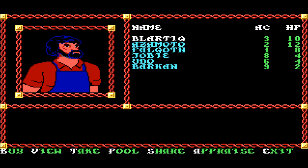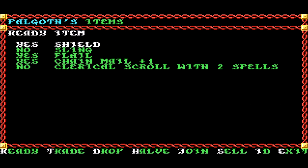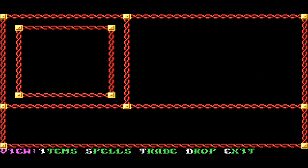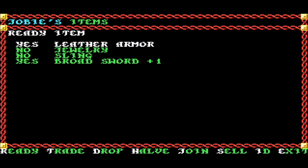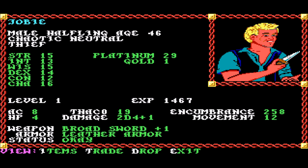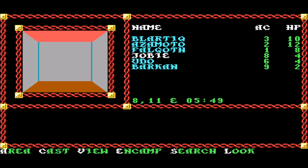Pool all the money and share it out equally. I think that's everything. I also identified that clerical scroll - it actually has two healing spells, so that's going to be very useful once we run out of healing, which we are more than likely to do. And we have our jewelry, which we are going to hang on to for dear life.